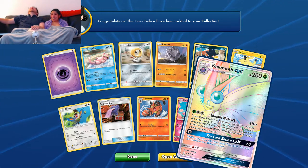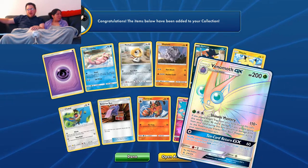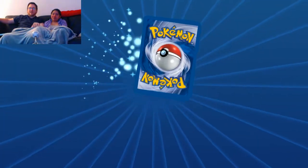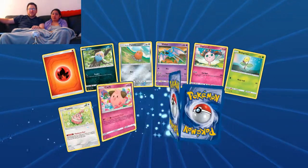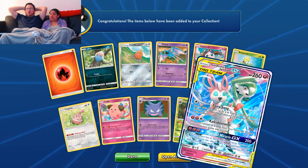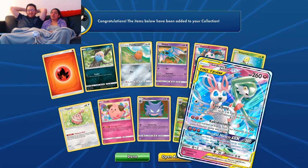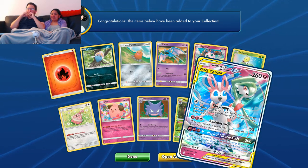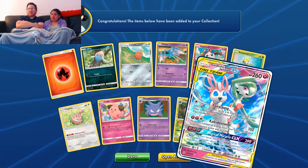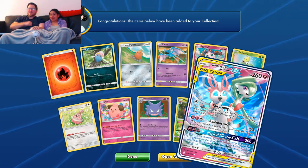A Rainbow Rare Venomoth GX! Oh my god, we've had so many hits this opening — I can't believe it. This is the one that syncs up with Koga's Trap. We're only a quarter of the way through and we've pulled all of this. I still really want Reshizard though. Then three packs in a row: I wanted Gardevoir and Sylveon too — and we got a Gardevoir and Sylveon Tag Team GX! I already have two copies of this. I love pulling Tag Teams so much.